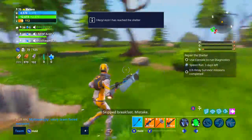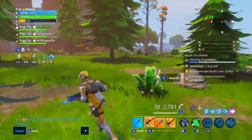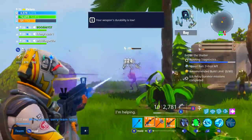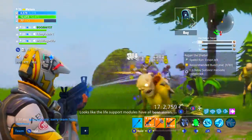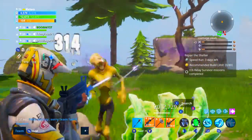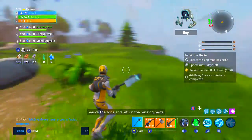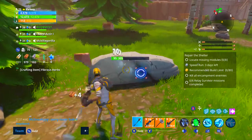I think there's only one mythic per class, isn't there? Yeah - there's a ninja, the girl who is the soldier, Ramirez, Kyle is the builder, and for the Outlander it's the girl with the pink hair and the teddy bear. There's one per class. So they're complaining that they got 25% of them - they only have one mythic out of $1,500.